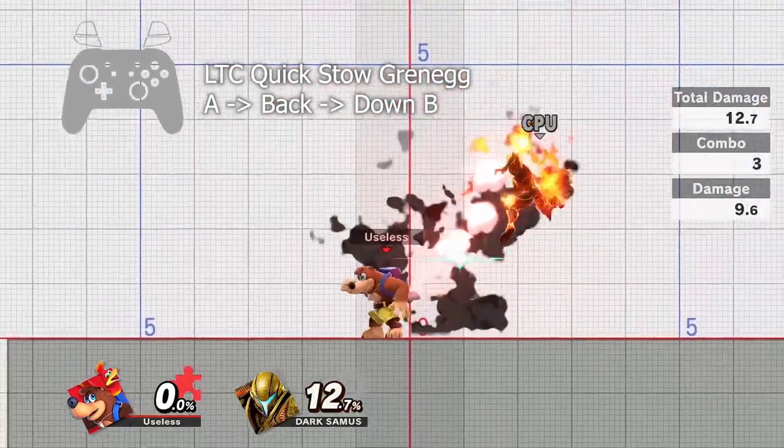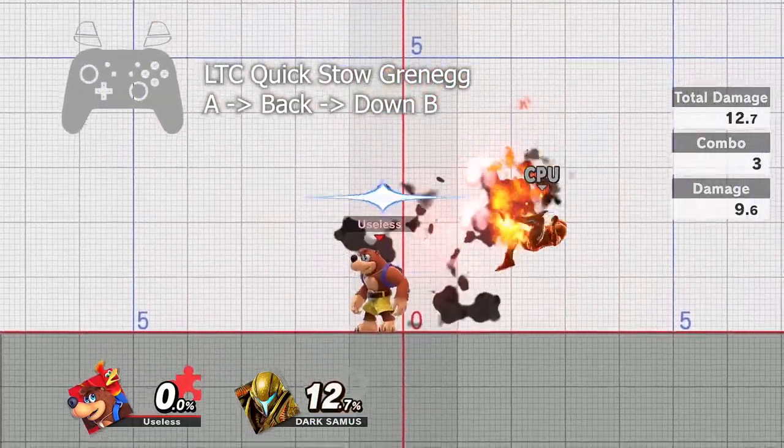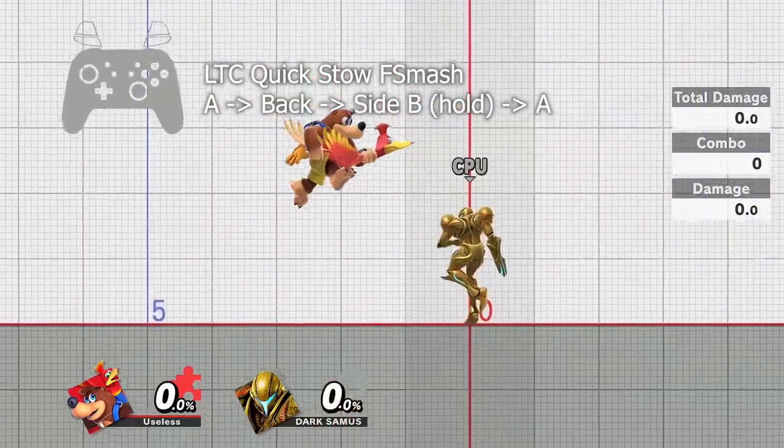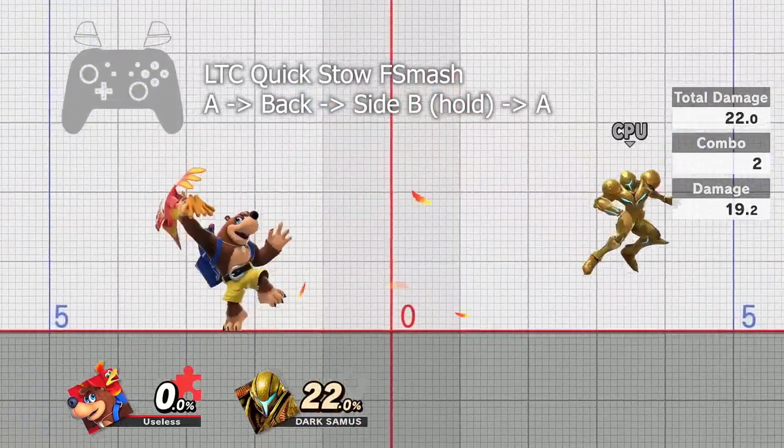This loses a few frames to input overhead, but grounded combos are still viable as they don't require jump squat. Furthermore, the attack-special smash macro allows you to use this method for F-Smash by inputting a Wonder Wing and then pressing the A button.